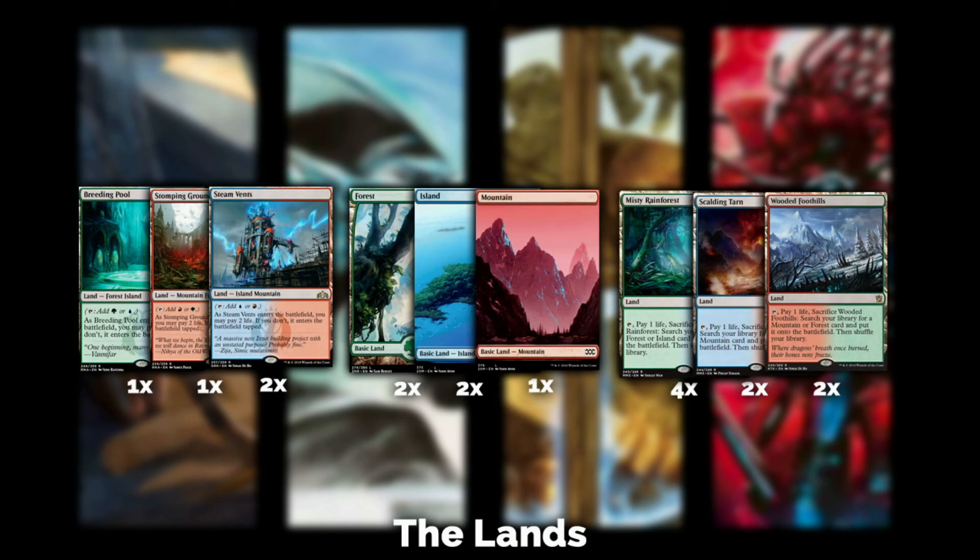Last but not least, the boring part: the lands. This mana base is blood moon proof, as most of my Temur decks are. You're running one Breeding Pool, one Stomping Ground, two Steam Vents, and your basics — two Forests, two Islands, one Mountain. Your fetches: four Misty Rainforest, two Scalding Tarn, two Wooded Foothills. The reason for the Mountain is that fetching for it avoids a shock, losing unnecessary life against aggro or burn decks.